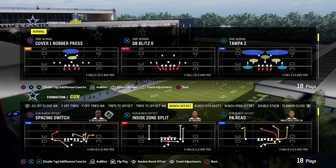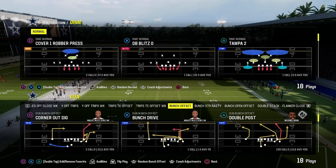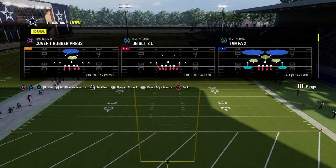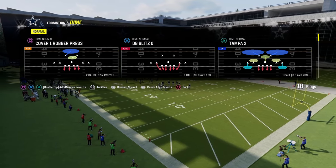In this video, I'm going to show you one of the simplest and most effective little blitzes in Madden 24. This has the potential to come through the A-gap and really get you some nice pressure out of a five-man pressure concept. It is out of the Dime Normal, and we're in the Kansas City Chiefs defensive playbook.